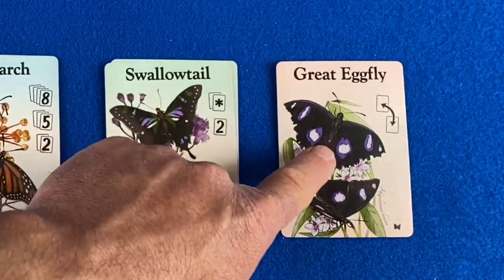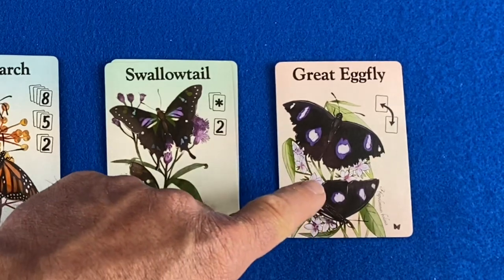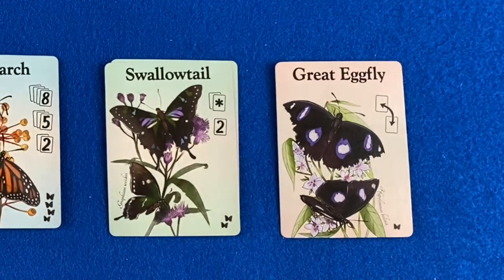Finally, here we have the great egg fly. This does not begin as part of the layout. This is a card that allows the player to essentially block potential card draws for the opponent. We'll see how that works in a moment.